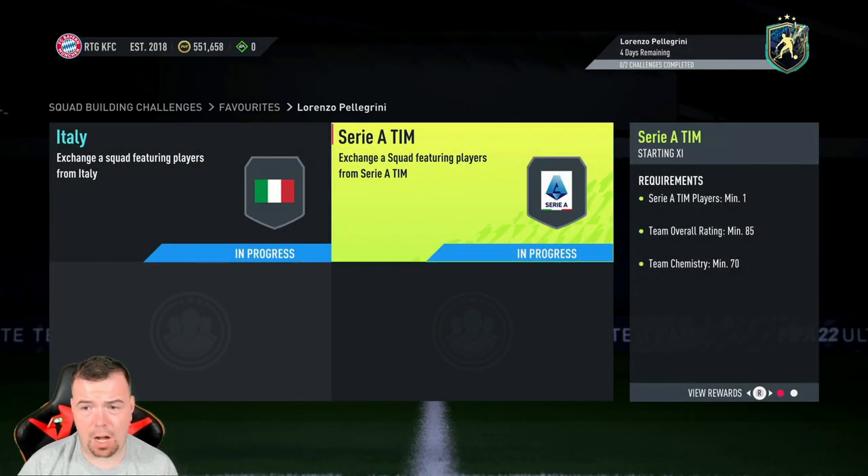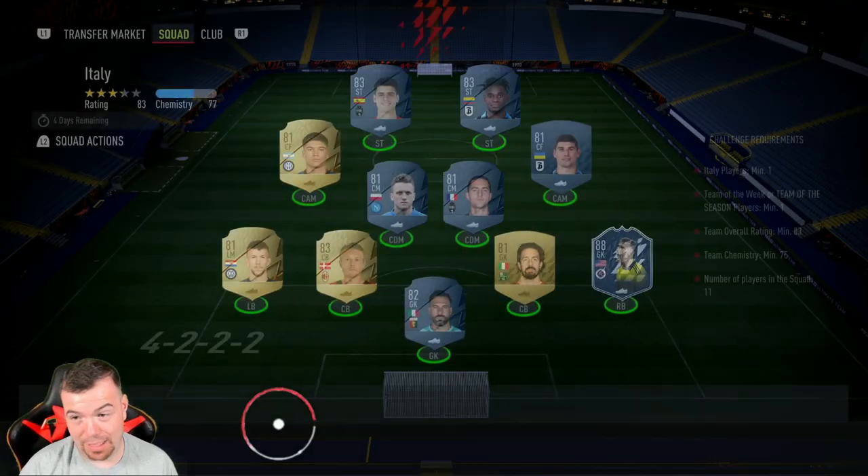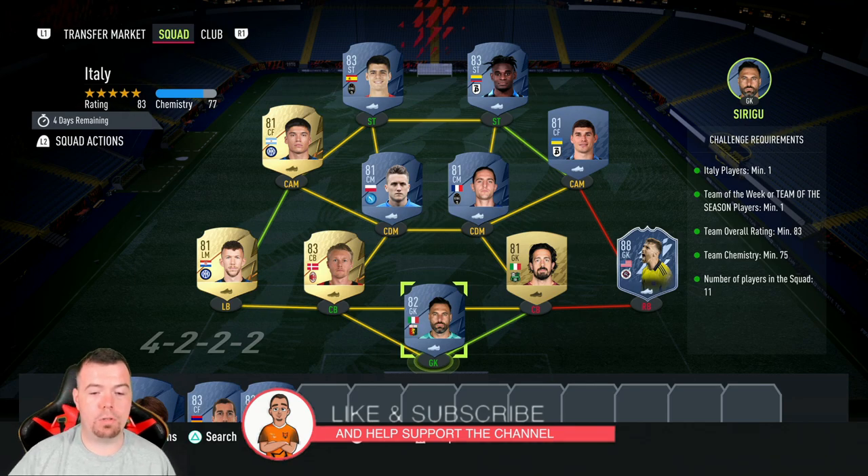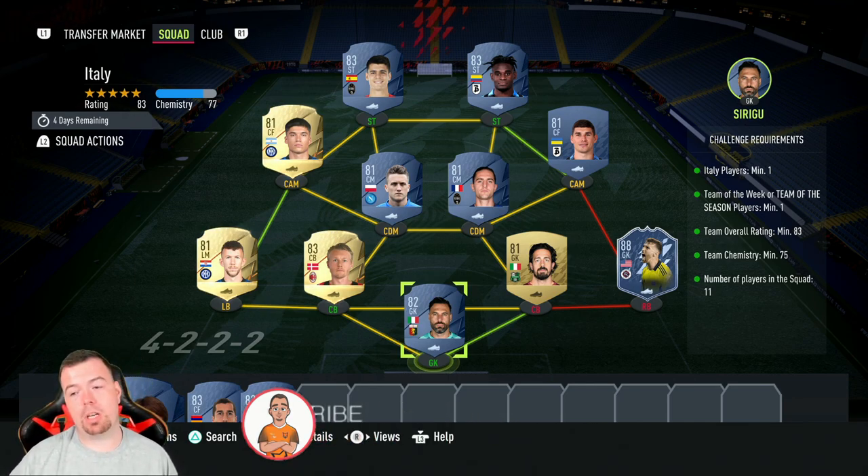I can't believe how cheap this card is — it's unbelievable. Just to let you know, these are Futbin buying prices at the time of doing this SBC, which has been out for a few days. Prices will always be cheaper with bids and snipes, and don't forget prices do fluctuate.